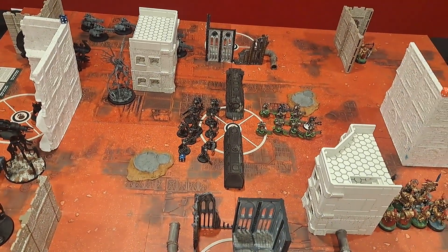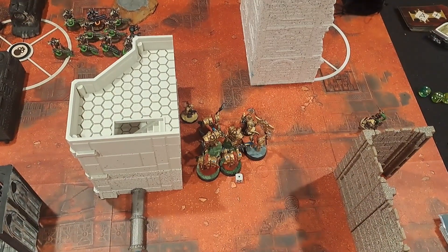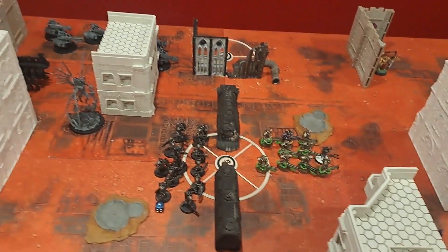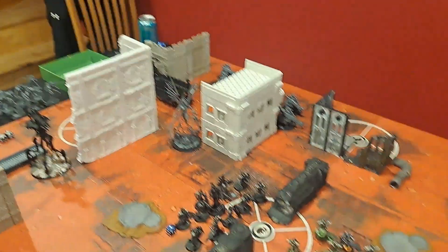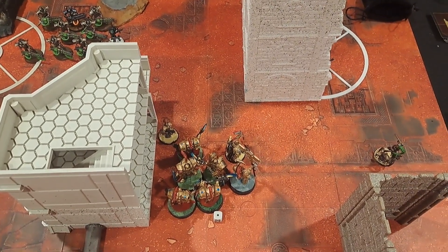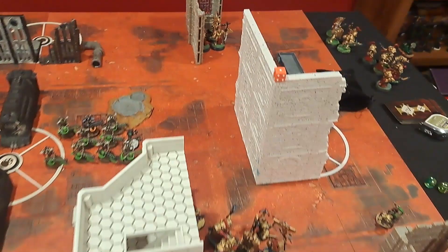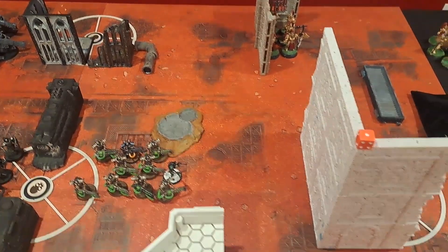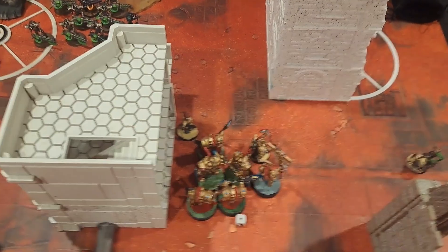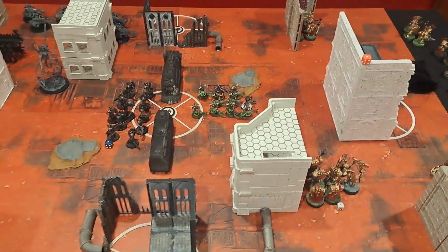Let's see what happens in the shooting phase — I think I'm going to take some casualties. The Immortals took two wounds off the Terminators, and the Plasmancer's mortal wounds ability took off a wound as well. But the Doomsday Arc popped off super hard — it killed four of my Custodian Guards, leaving just one guy and Inquisitor Draxas. Three Prosecutors were also destroyed by mortal wounds from the heavy destroyers. Luckily he didn't roll well against the Terminators, or I would have probably lost one too. Moving on to Custodians Turn 1.